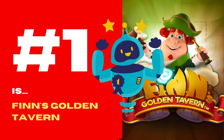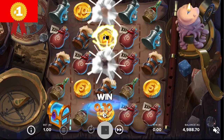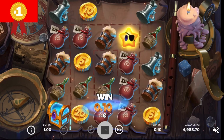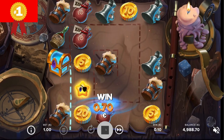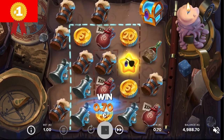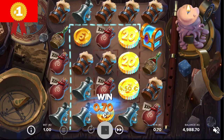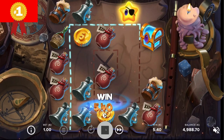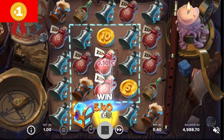And now, the number 1 is: Finn's Golden Tavern. Do you remember the cute Leprechaun from the Finn and the Swirly Spin slot? If you do, you will be delighted to know that NetEnt is finally giving us a break from the Asian slots to release a sequel called Finn's Golden Tavern. The latter is a 5-reel slot utilising the cluster pay mechanics and accepting bets in the range of 10–500 pounds per spin.